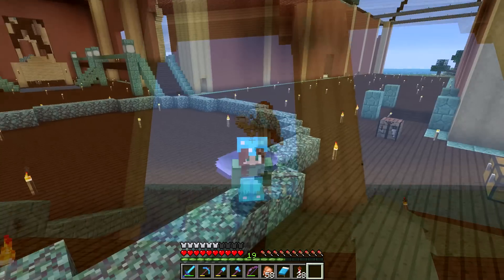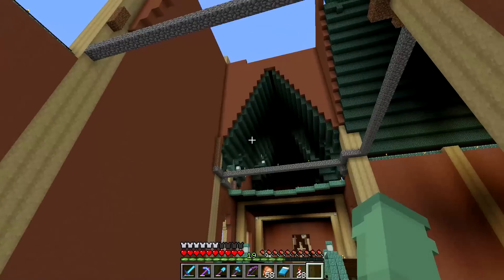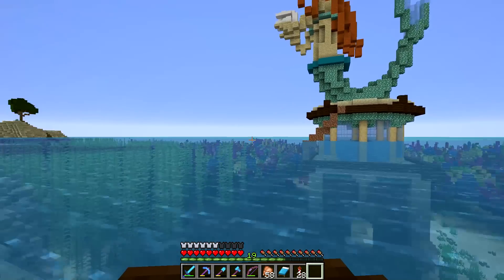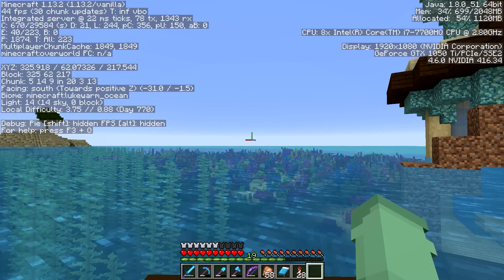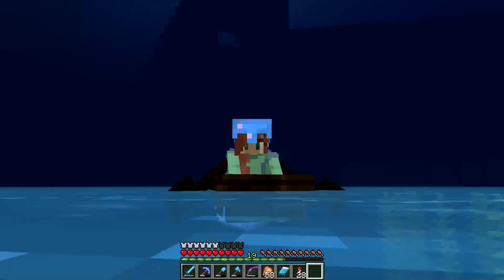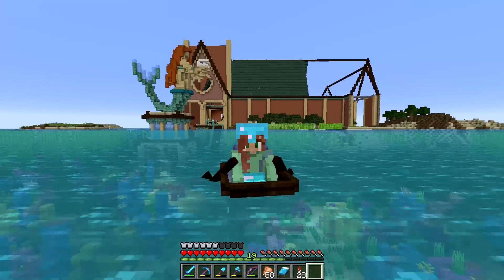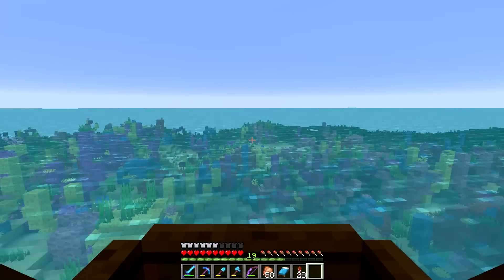Now that we've explored the main areas of our aquatic palace, it's time to move on to the other areas of this world. Although this is our main base, we do have some other important projects. The two most important are southeast, where you'll hit our squid farm, and straight south where you'll hit our island with the guardian farm. These two structures are super important because we use so much prismarine and dark prismarine in this build.